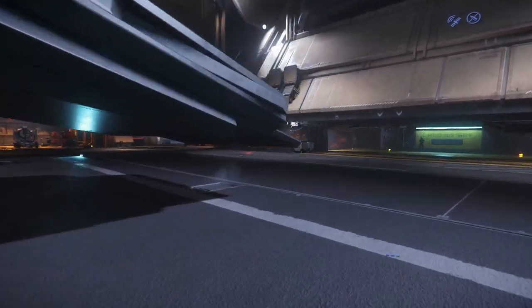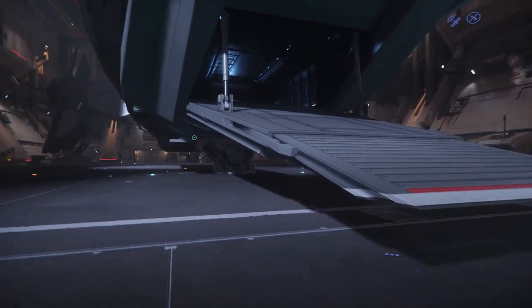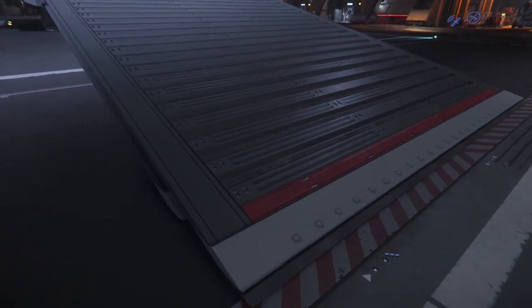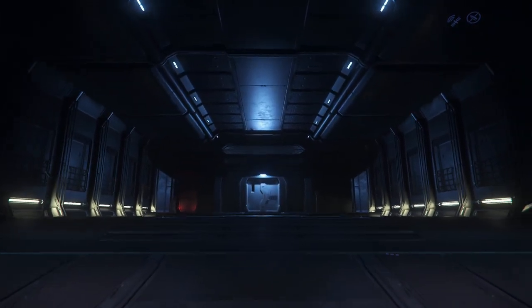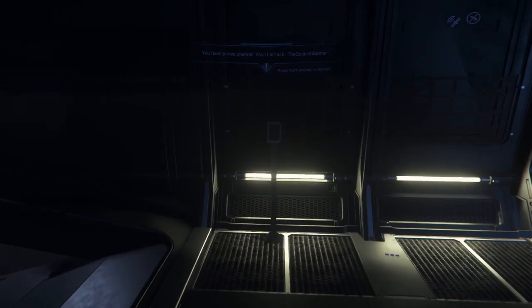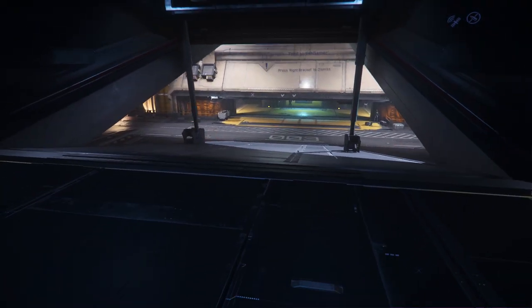Oh, look at the engineering on that ramp — I love that. Those little guys came out, it's kind of like a U-Haul ramp. And it almost — it lined up perfectly to the little stripe. Well done, guys. Let's not run, because that is Star Citizen Bible: thou shalt not run. That's why I've been tripping coming up the ramps.